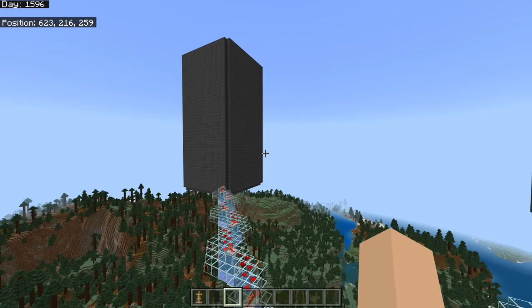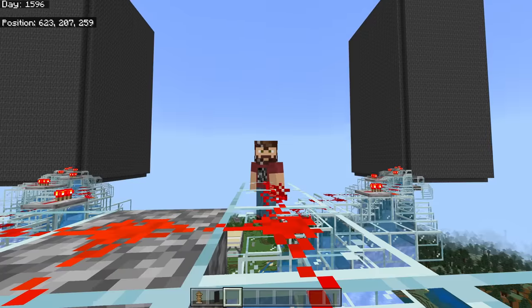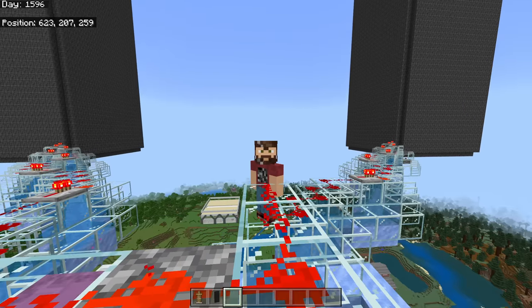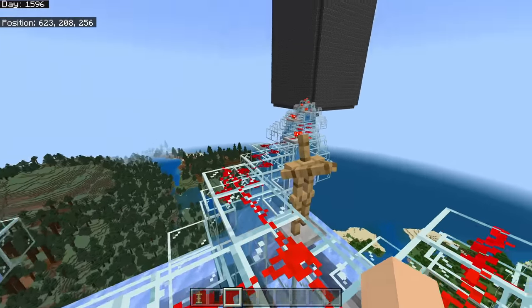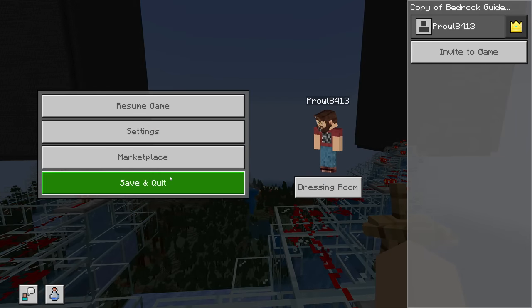First thing as we get started: I need you to understand how a couple of things work because this is extremely important when you go to make this farm. Do not skip this — I know a lot of you will be tempted to. You will need to make sure your world is set to simulation distance eight or higher.